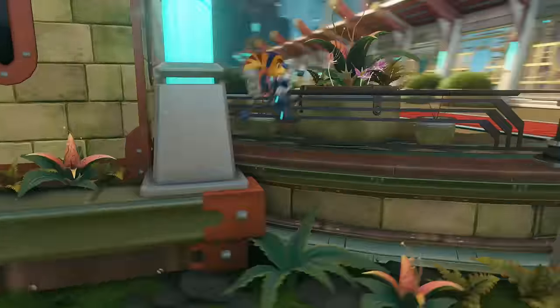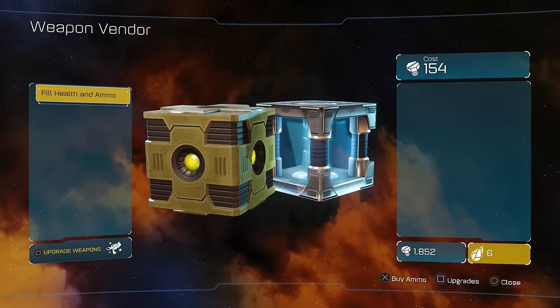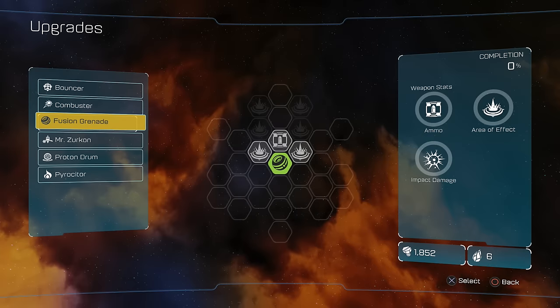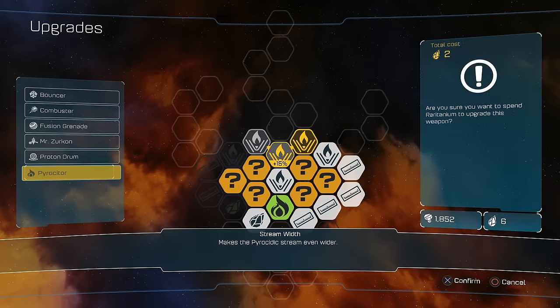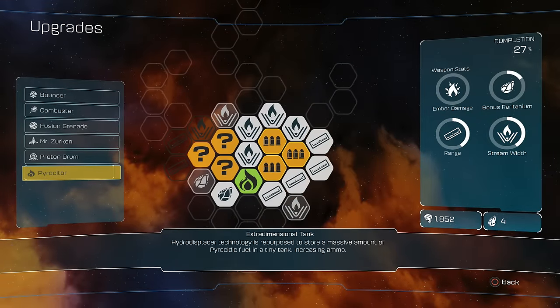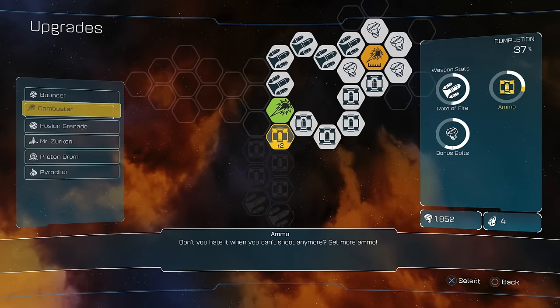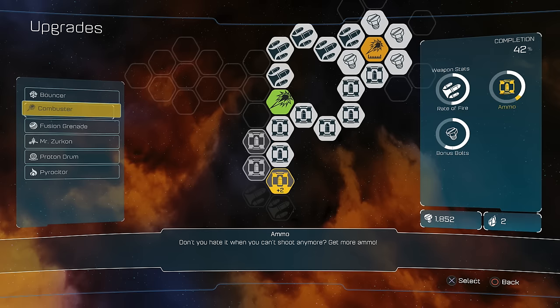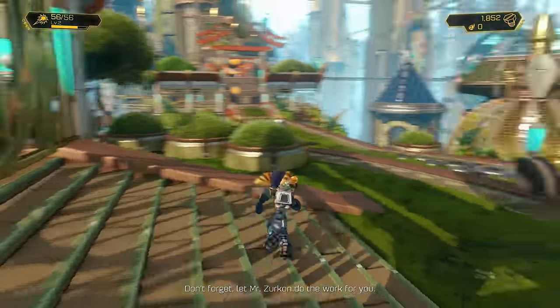Let's check out the Gadgetron vendor and see what we got. We're going to be buying Mr. Zircon. What should we upgrade? Did we get the cluster from Pyrocynum? Not yet — let's go ahead and do that. We'll buy this and that, and then go with the extra-dimensional tank. Hydro-displacer technology is repurposed to restore a massive amount of fuel in a tiny tank, increasing ammo. We got like super big ammo there. We have four points left, so let's spend them.